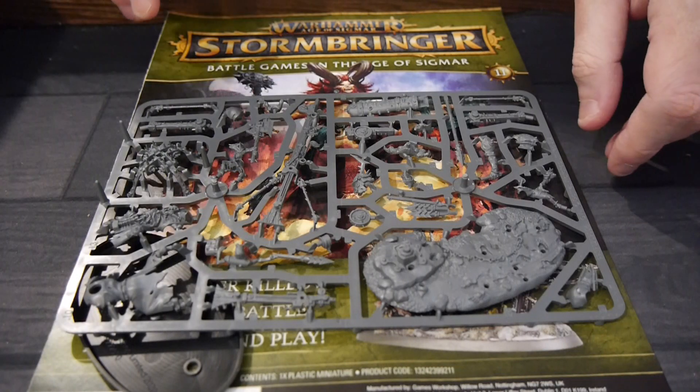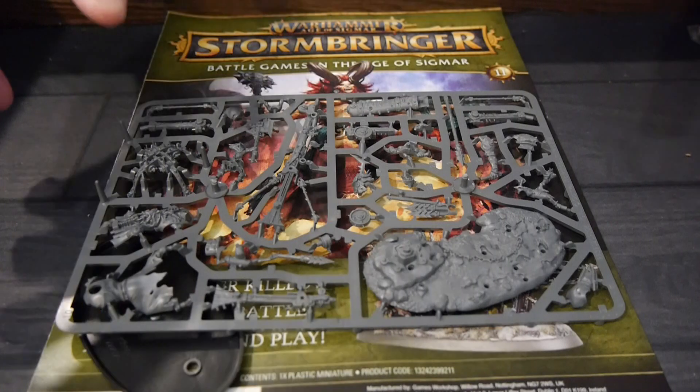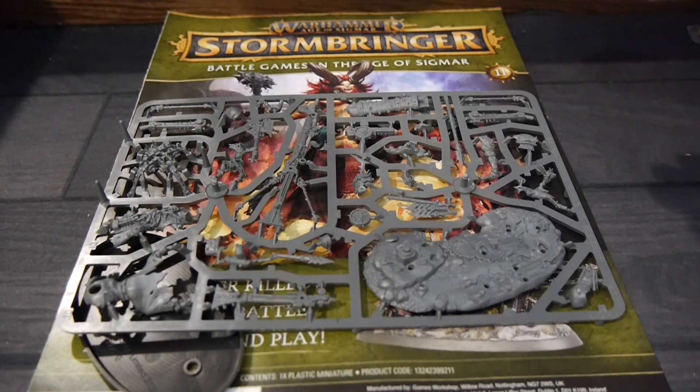Hey, welcome to Board Game Today. I'm Brett and my hands is Warhammer Age of Sigmar Stormbringer issue number 11. Stormbringer is a magazine between Hatchet and Games Workshop taking you through the Age of Sigmar hobby.